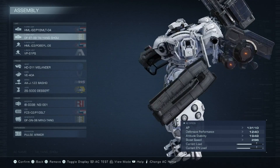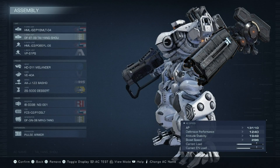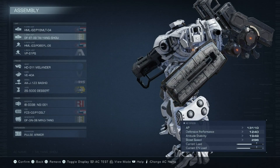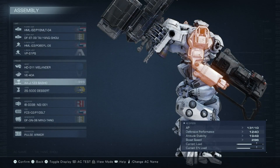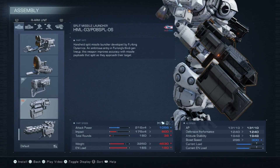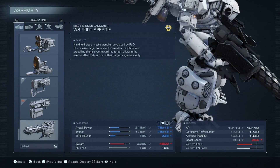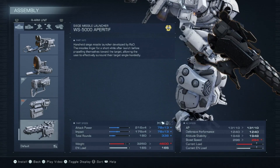This build before the patch could work sometimes against people using Zimmerman — definitely good against clueless Zimmerman players, but we'd still get wrecked by more thoughtful ones. I'm also using these two missile launchers that nobody ever uses because they're just bad. It makes sense — why would you use both of these when you have better options? The reason I'm not using Aperitif is because I don't like it. It's ugly, it looks terrible, and it's kind of lazy and boring to use.